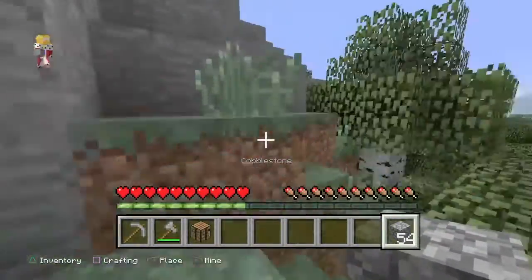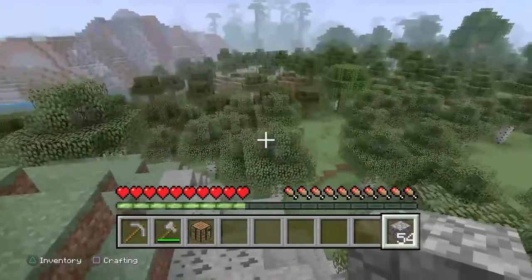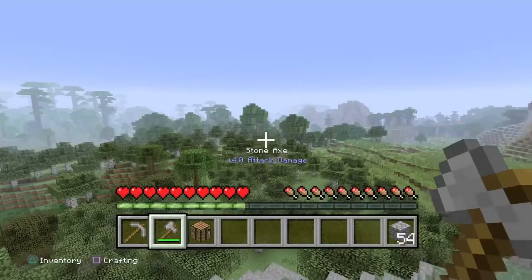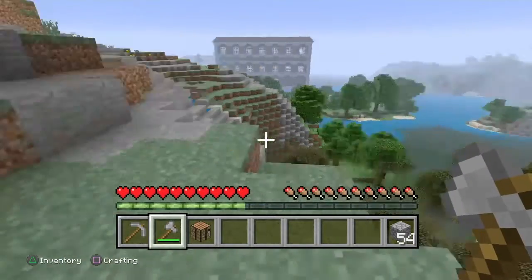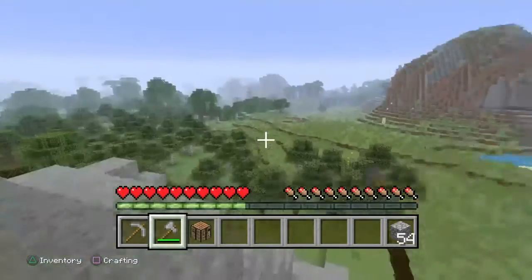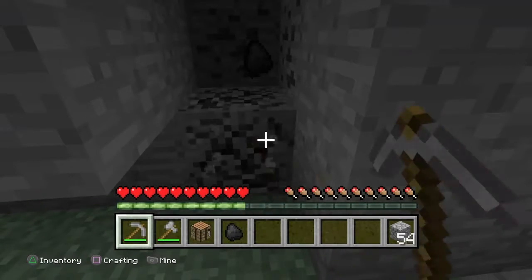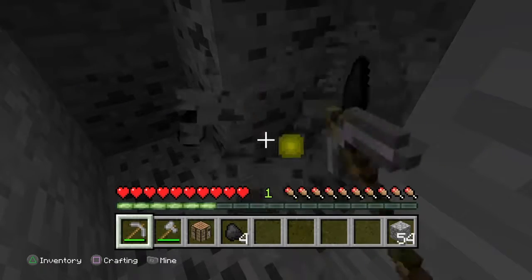We could just go to the top of this mountain, because high ground, you know — so we can look around. We've got a swamp biome here. I kind of like swamp biomes. We've got a jungle biome, a dark oak biome, a birch biome, another swamp biome, an extreme hills biome, and we've got plains. We do have a bit of everything in this world, which is quite good.